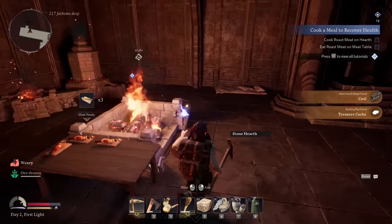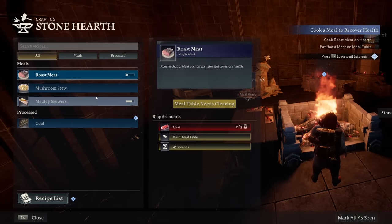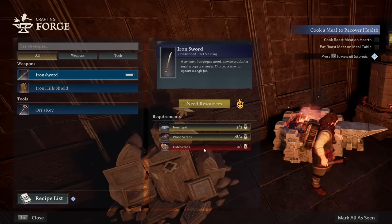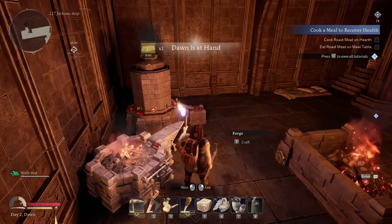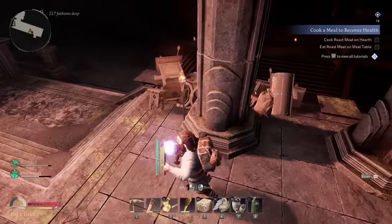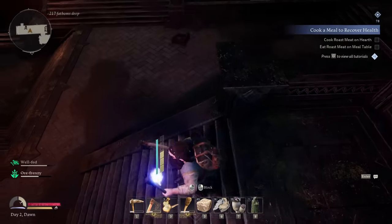The game wants me to make meat. I don't think I have any — yeah, I've only killed goblins. We don't want to eat those. I need some hide scraps for the iron sword. Dawn is at hand. We should probably go hunting for some creatures. Not that way — that way is scary looking. Oh, there's a creature!